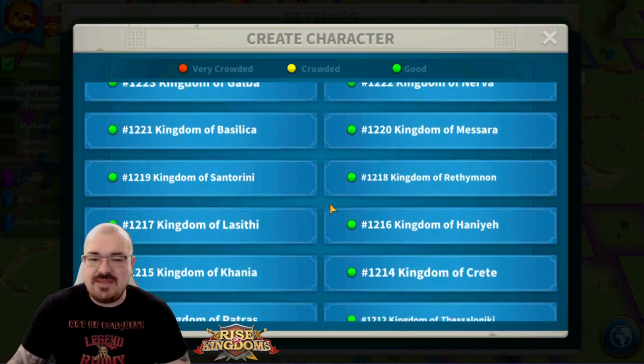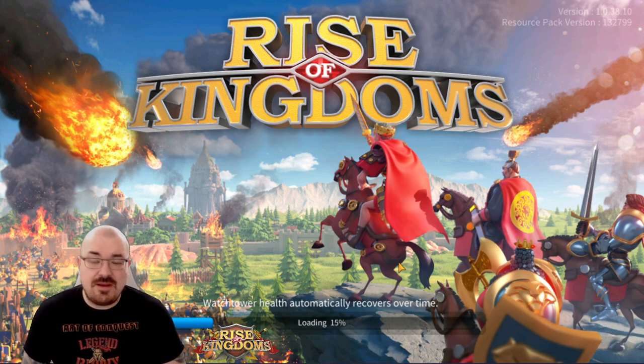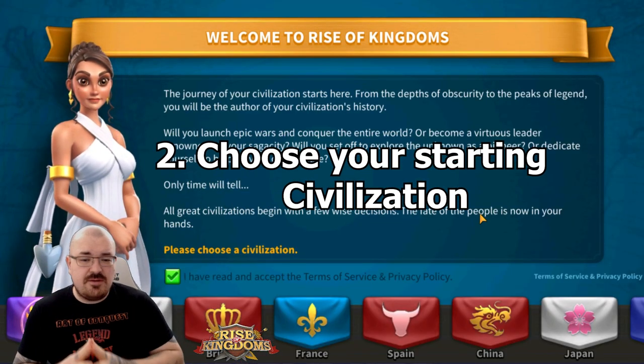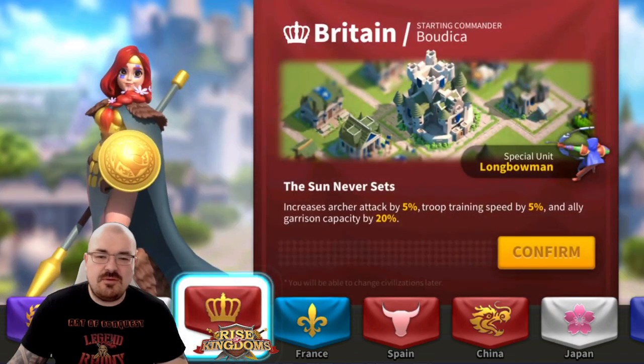This is what's called a jumper project. I picked Kingdom 1130, a very old kingdom, and I'm just going to create an account there and we're going to get started. The first thing when you're creating a new account that you care about the most is going to be your civilization — that will be step number one. When you want to start in a new kingdom, you want to pick a commander that is a peacekeeper.